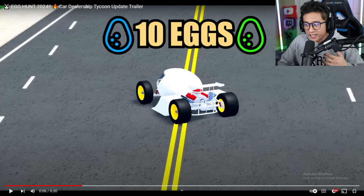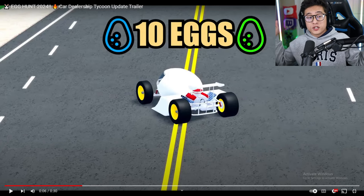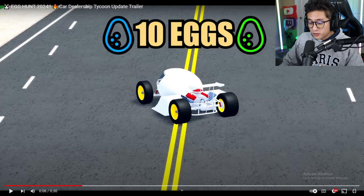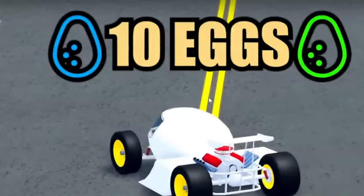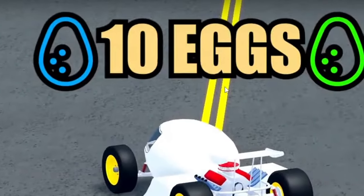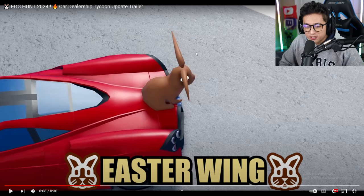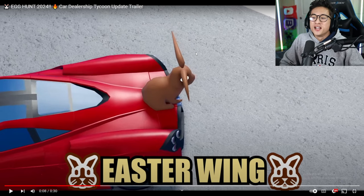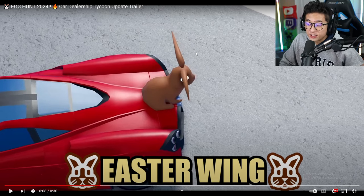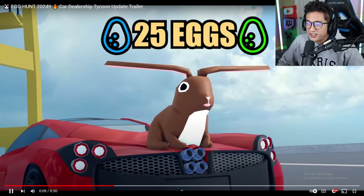You can already see we have that drag engine in the back — it might just be a hot rod, we don't know yet, but it'd be pretty cool if it is one of the dragsters. This is not bad — only 10 eggs required to get this, so as soon as we get 10 eggs we'll get this right away. They did it again — the Easter wing! I told you they were gonna do some type of wings, spoiler, or rims, and this year they did a chocolate bunny wing. Pretty cool — I like how they used the wing as the spoiler.